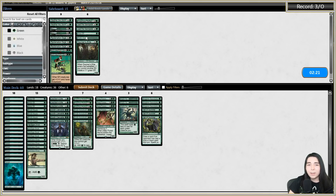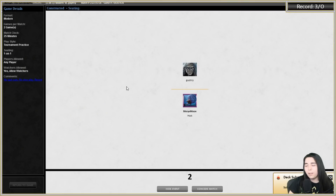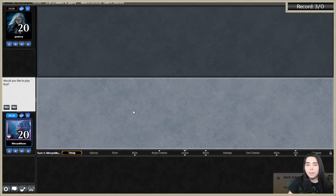Actually, I like the hydra better than Deep Forest Hermit at this point - it's easier to get out than Hermit honestly, five mana versus usually like free to two or three. Would you like to play first? Yes.